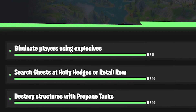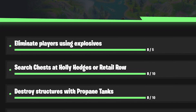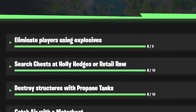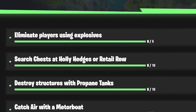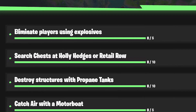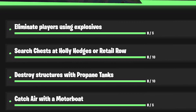The next one is to destroy 10 structures with propane tanks. Best way to do this is if there's a circle in Team Rumble nearby the rig, because I think the rig is the only place that has propane tanks. So this one's going to be probably a little bit difficult, but I'll try to push out a video talking about an easier method of doing this.